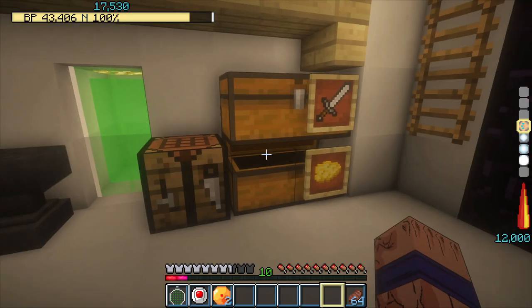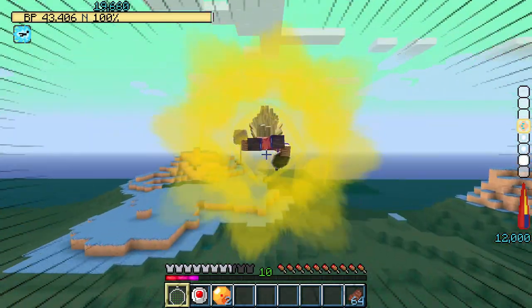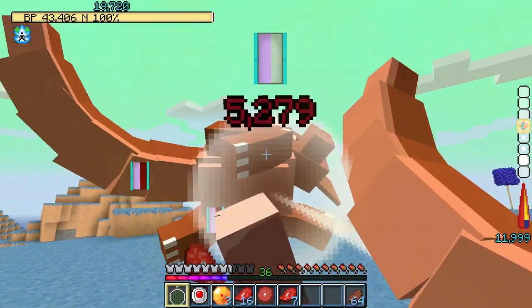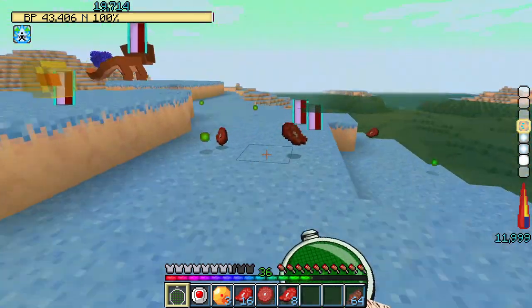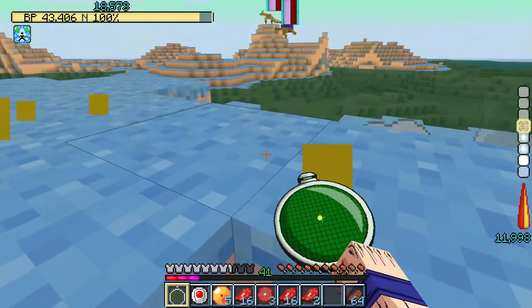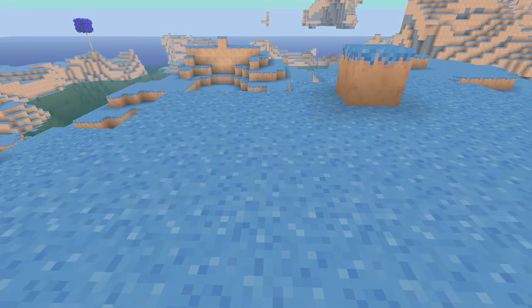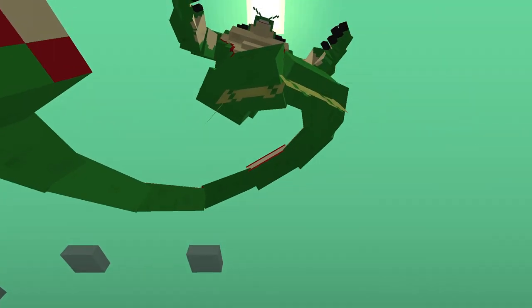After that I grabbed the Spaceport, Dragon Raider, and my 2 Namekian Dragon Balls and traveled to Namek yet again to gather the 7 Dragon Balls. While searching for them I fought a lot of dinosaurs for their meat, because it's a lot better than beef. I summoned Porunga once again, wishing for 3 Kachin Shards.